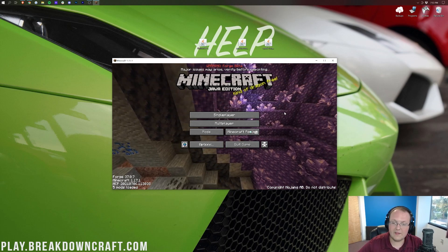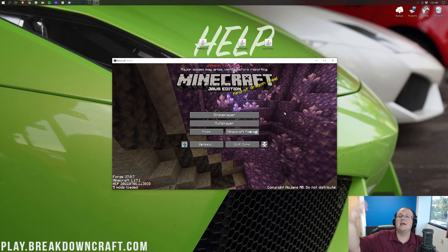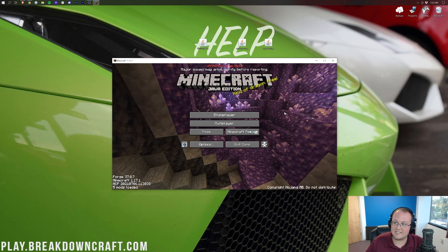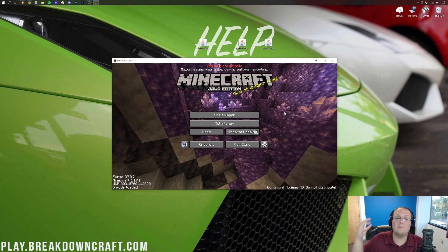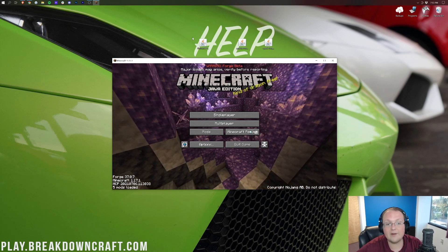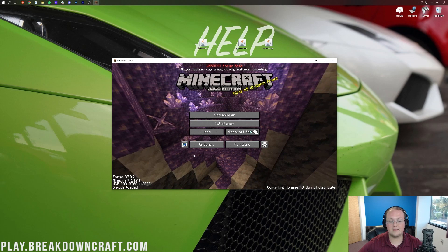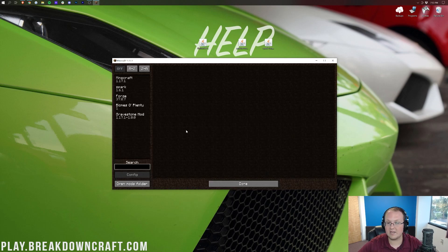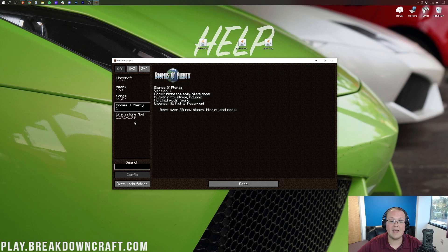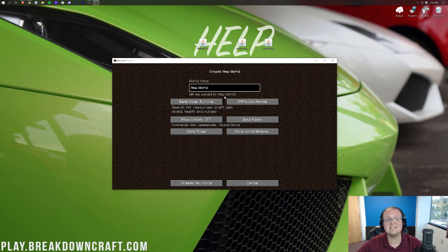Here we are on the Forge menu. Once we're here on the main menu, we can click on the Mods tab — this is a quick way to confirm you have mods installed. We have Spark, Bombs of Plenty, and Gravestone. All of our mods are installed and working. So now let's go ahead and create a new world. This is going to be our Forge Mods world, and it's going to be a creative world because that's the easiest way to do this. Cheats are on.